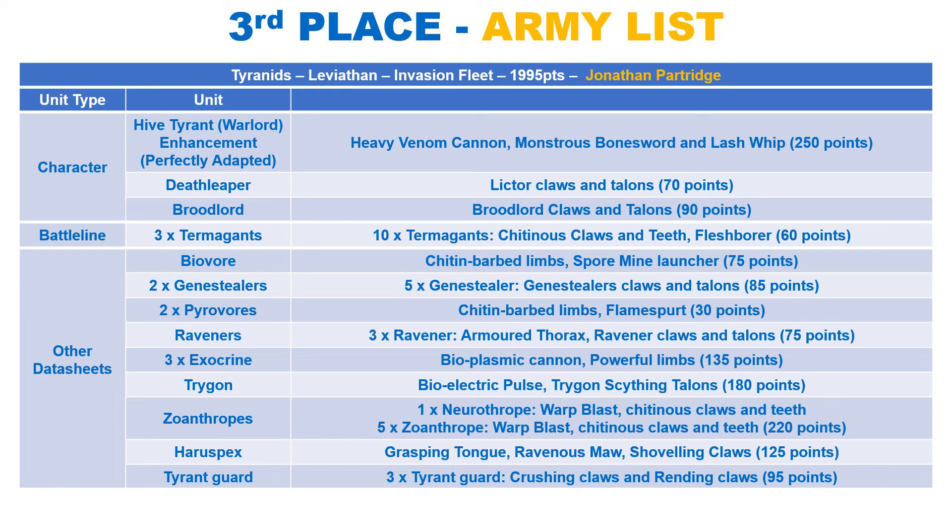We then have no less than 3 Exocrines, which have the same toughness profile as the Hive Tyrant, with a 3+ save and 14 wounds. The Bioplasmic Cannons have a nice general profile, making D6+3 shots with Blast, hitting on 3s with strength 8, AP 3 and damage 3. It also has Heavy, to give you +1 to hit if you remain stationary. In your shooting phase you can select one enemy unit hit by your attack, and the rest of your army get reroll hits of 1. The shooting is pretty dangerous in itself, with the reroll 1s being a very nice bonus on top.